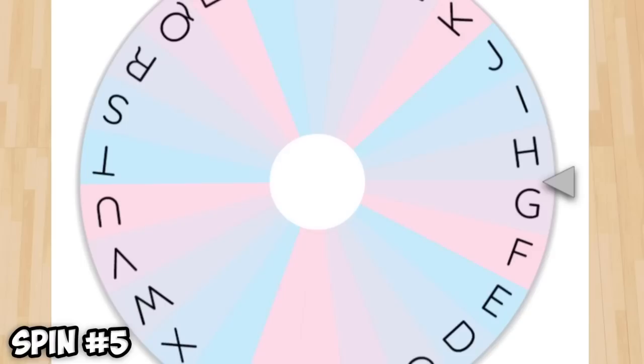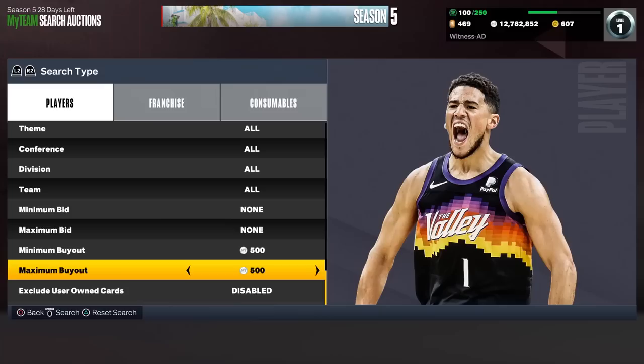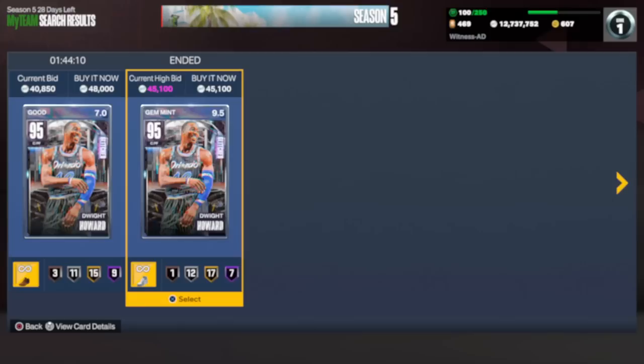We're spinning the wheel for the starting center. We land on H. I feel like that's one of those awkward letters. But we actually got blessed — H is not as awkward as I thought. I wasn't thinking of a high-flying Superman, but we're going to pick up a Pink Diamond Dwight Howard as the starting center for 45K. That basically wraps up our starting lineup, and now we move to the bench.